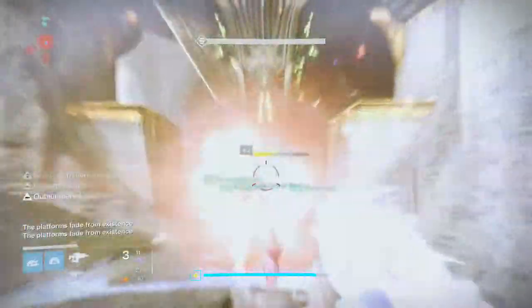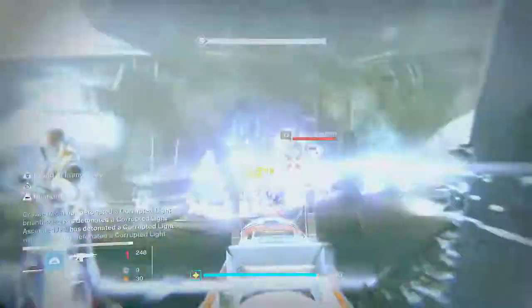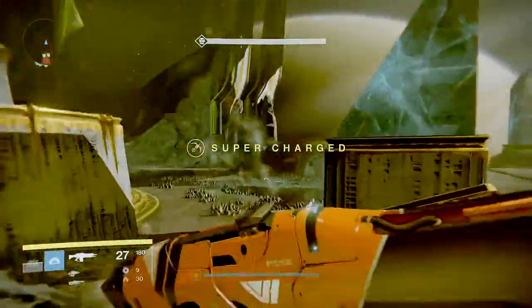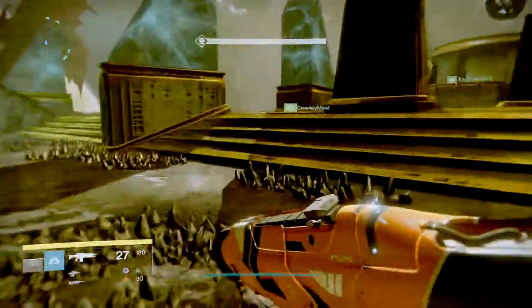When you get the relic, you want to come down and steal the shield from the knight, and then you and your teammates want to focus on him. What we do is jump up on whichever platform you hit and shoot him from there, because once you have the shield, nothing can hurt the relic holder — he's invincible. After you've dealt enough damage, jump down. Everyone runs to their bombs that drop from the ogres, wait 5 seconds, and then run in and activate it.